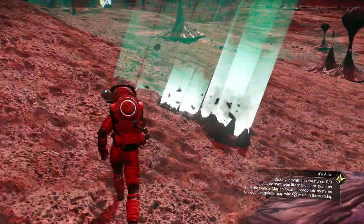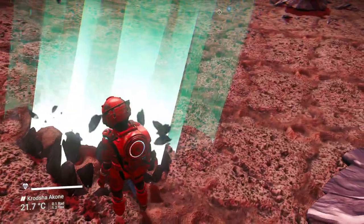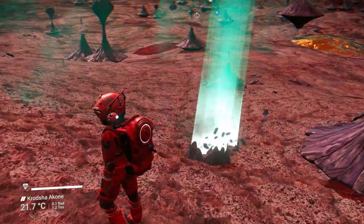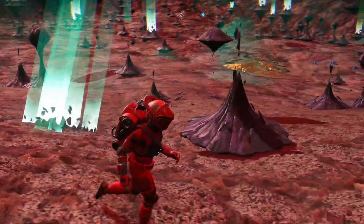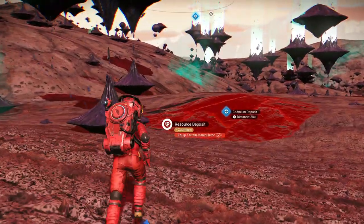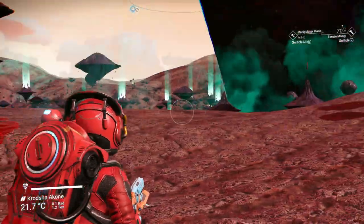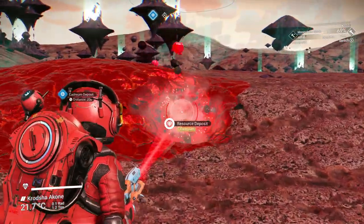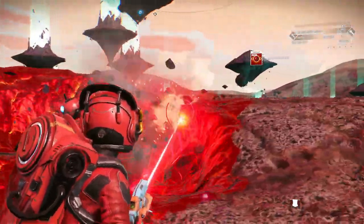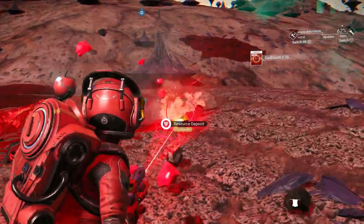Hello creature, do you accept pellets? I guess not — doesn't give me the option to feed them a pellet. These are the planets that I like to discover, the odd ones. And it doesn't seem like there is any type of environmental hazard — it's not hot, it's not cold, it's not toxic, it's not radiated. There could also be weather changes though, depending on what kind of extreme weather it has.